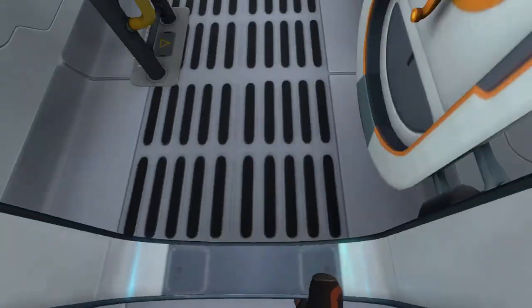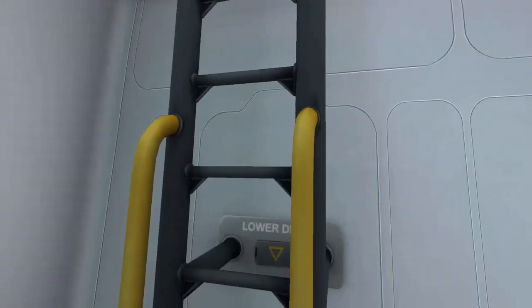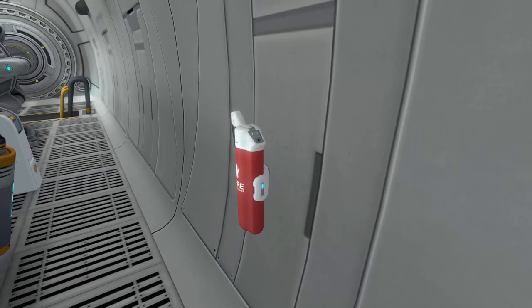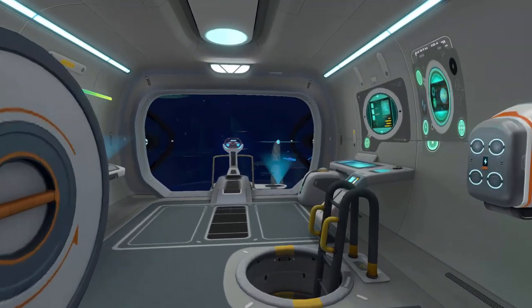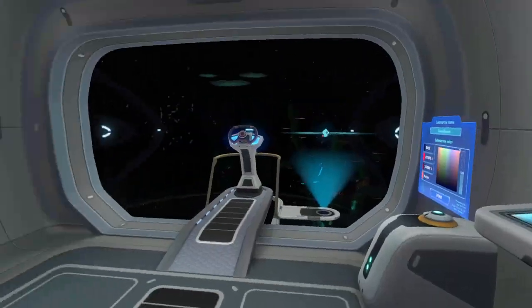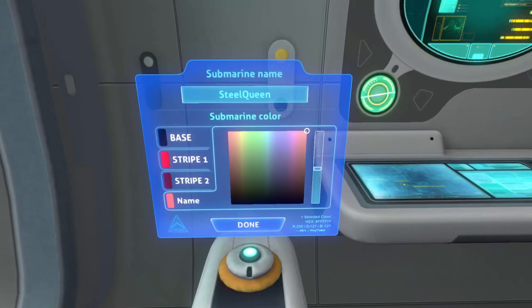There's a new entering animation. There are also climbing animations for all the ladders, and the upgrades are now displayed on your Cyclops. There are also five extinguishers everywhere which you can take and put back. And the most important part — you see some differences here: these are now orange, and now it's off, and this as well.